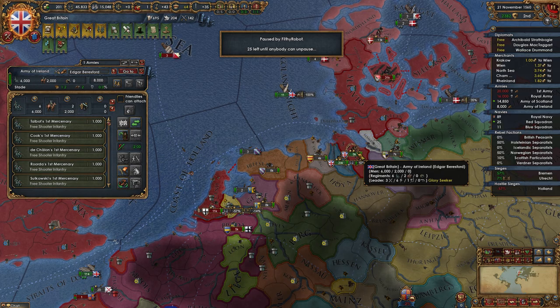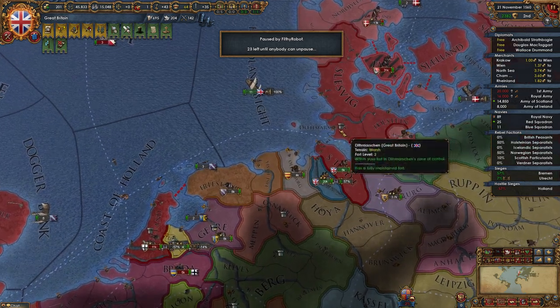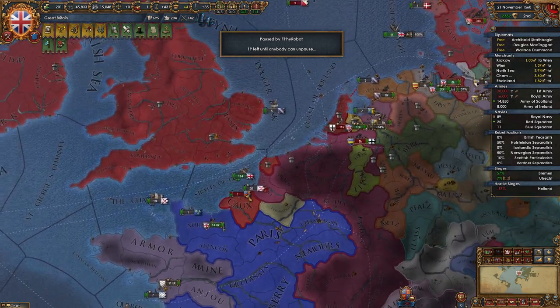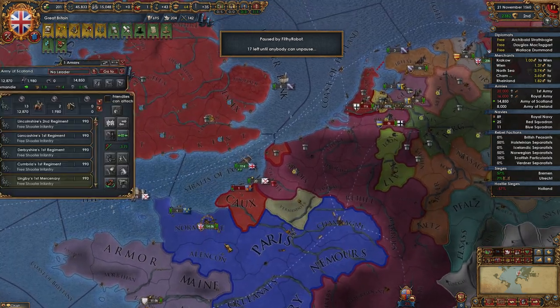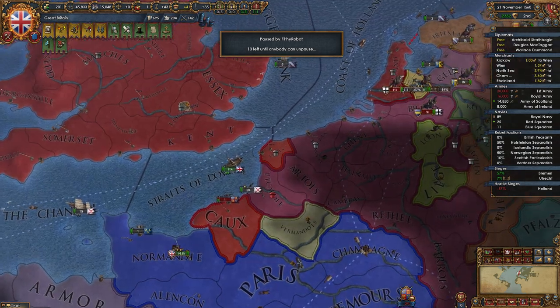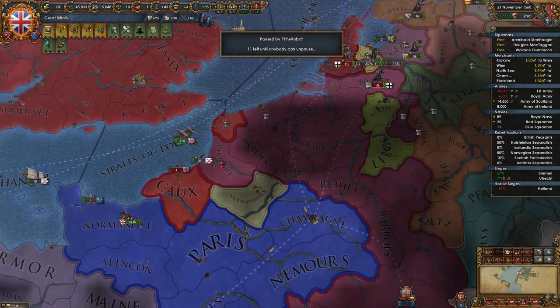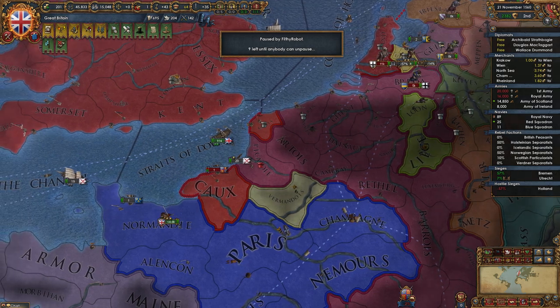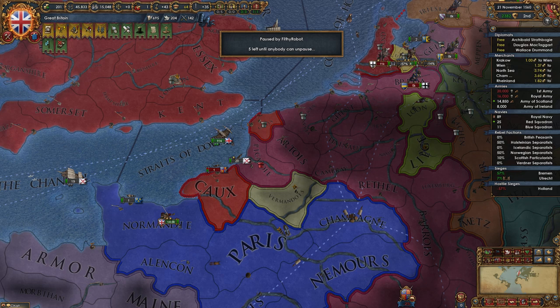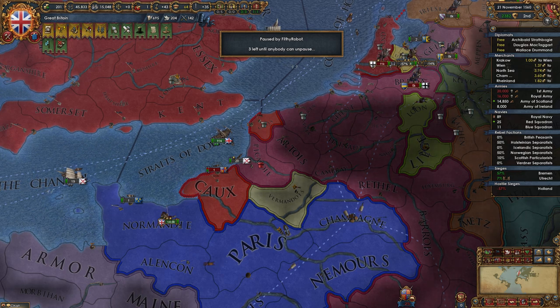No leader. I want a leader. Here, you can have the one that I just unappointed. Which one is that? They all say 'assign to me'. Reopen the interface. Edgar Beresford. Quick shortcut using the keyboard shortcuts mod — which you do have installed — is N to appoint a leader. If you have the appoint leader screen open, N will unappoint an existing leader.